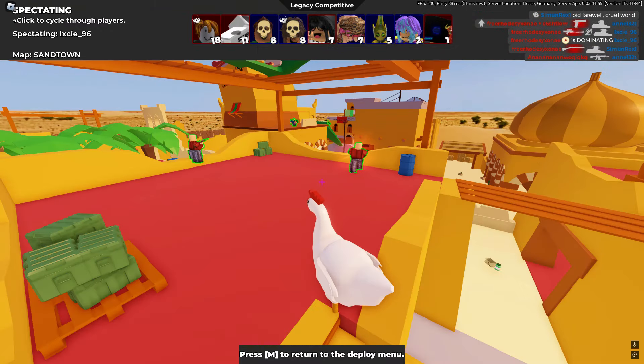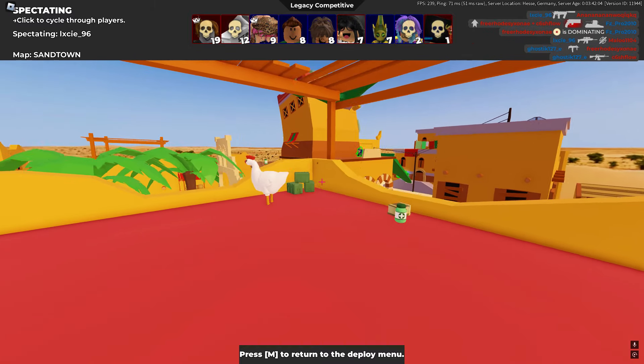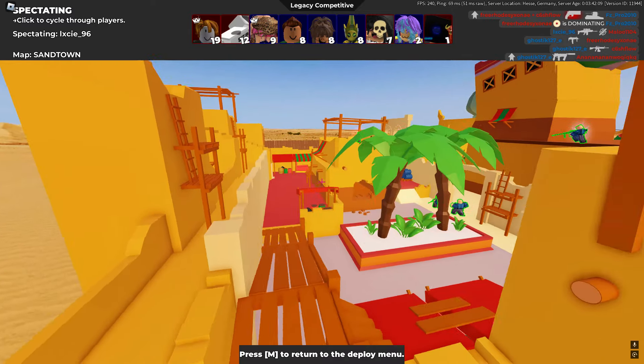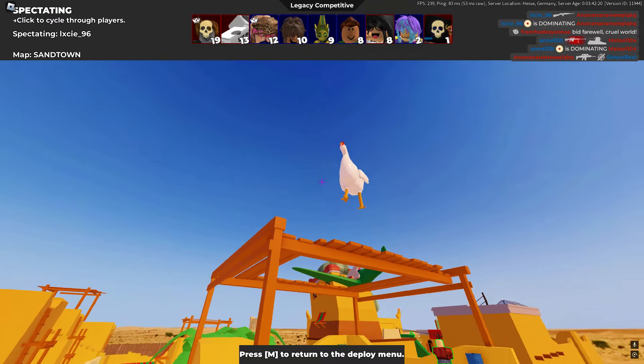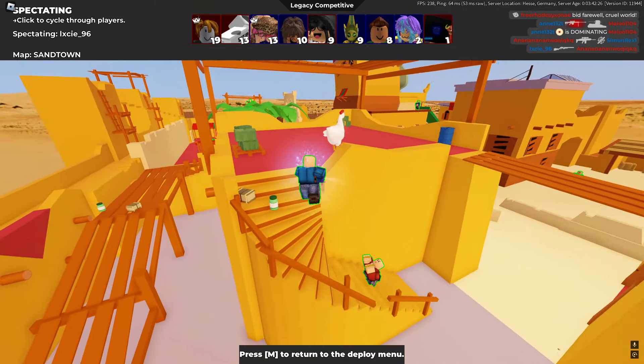No way the chicken's going up the stairs! They don't even see it. This could be a chicken double — never mind, the chicken's trying to get to them but it can't. Can a chicken spawn kill them? Yes, let's go, the chicken got the person in first!